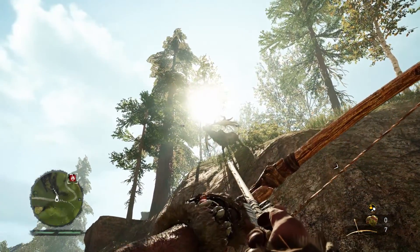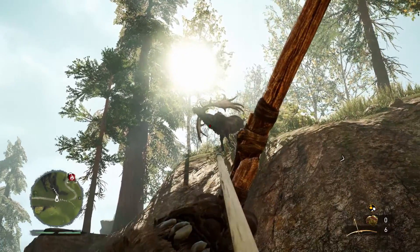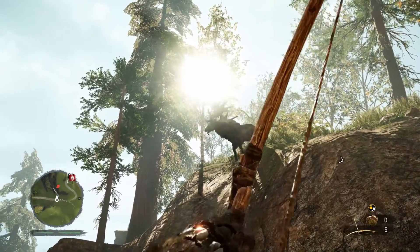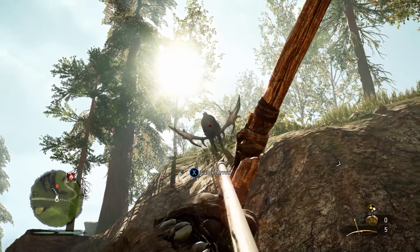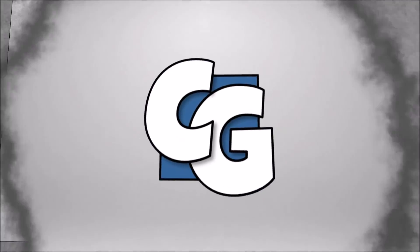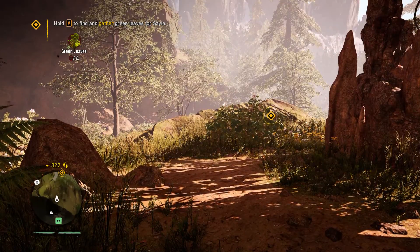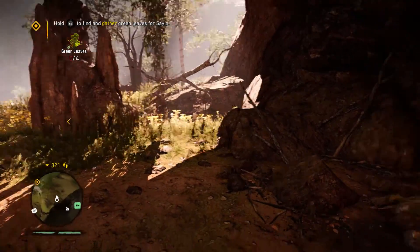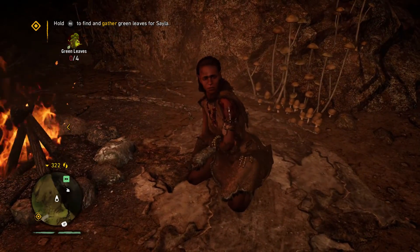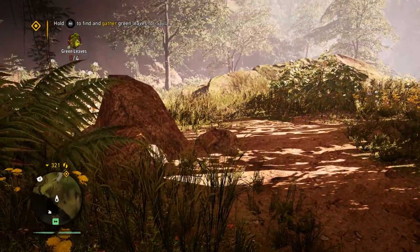Look at that! That would make for a nice screenshot. Hey guys, it's the Clumsy Geek and welcome back to Far Cry Primal. In the previous episode, we started the game and found Syla over here. She got injured by a tiger and now we're off to find some green leaves for her.